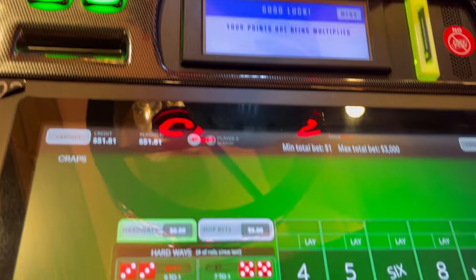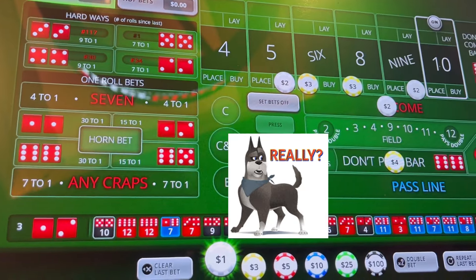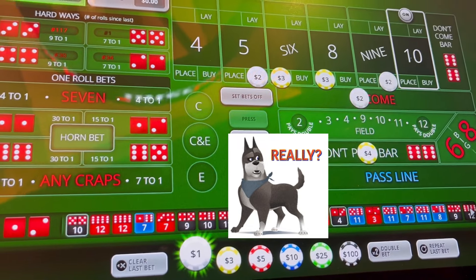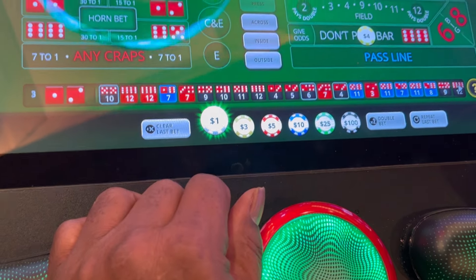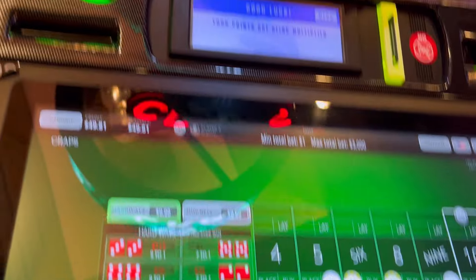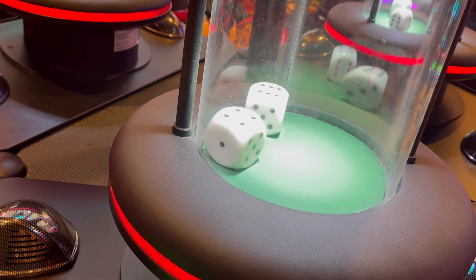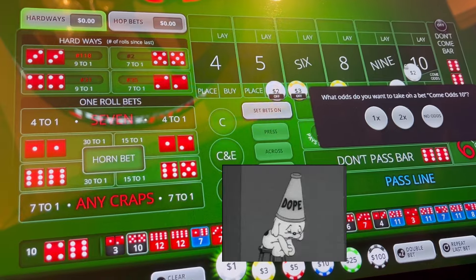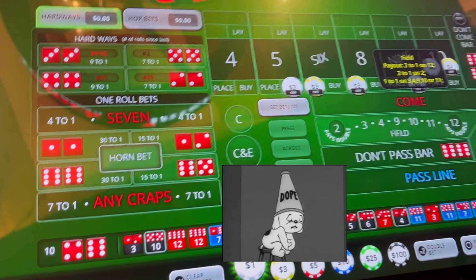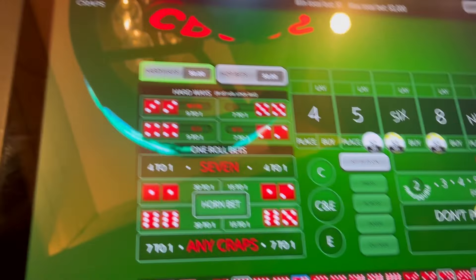Eight — you guys know how I feel about that number. I'm going to try to get a high jump because I'm scared of that three. I did not get a high jump — I did get a ten. A ten doesn't help me; that was the ten of the seven. It was my only two bad numbers, but that's the way it works sometimes. We're going to come back up with the four. We're down to 41 dollars.